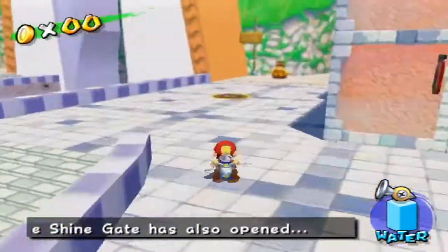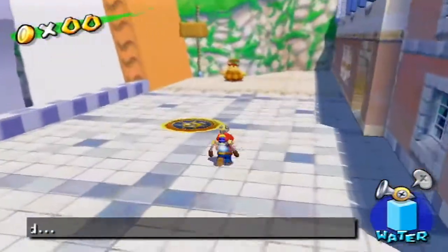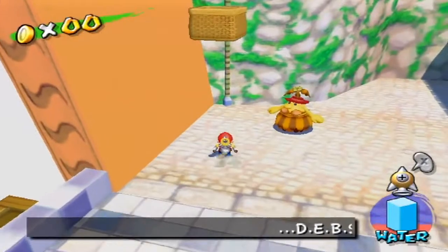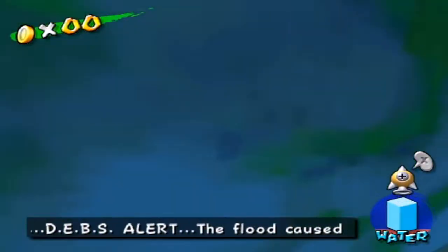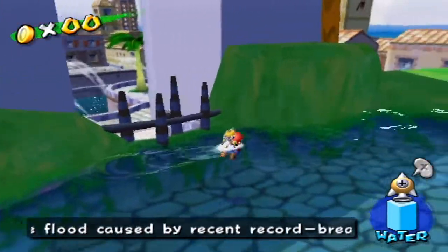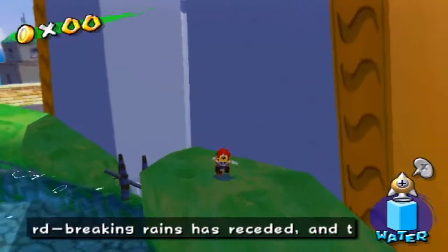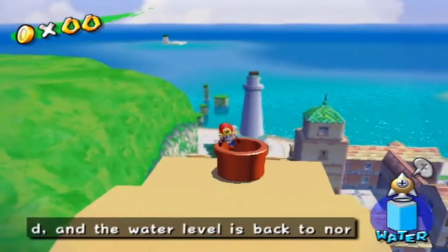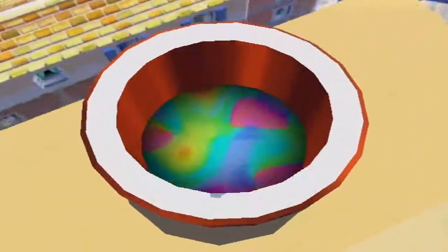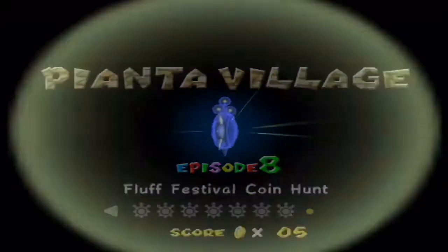Now we almost have all of Isle Delfino sunny. There's one more thing we gotta do — clean off the shine gate. But I kind of want to make that the last shine, because I saved that for the longest time when I actually play the game for real. The last shine for now inside Pinna Village is the Fluff Festival Coin Hunt!